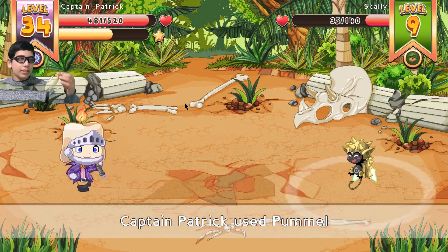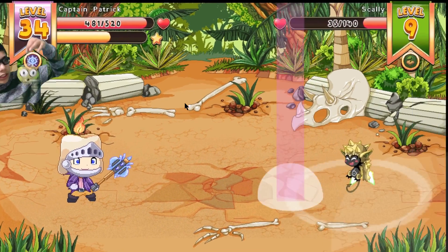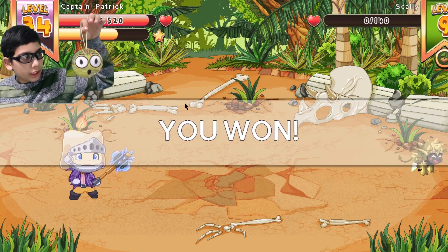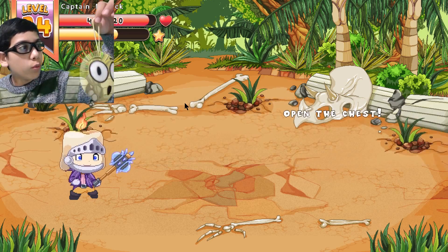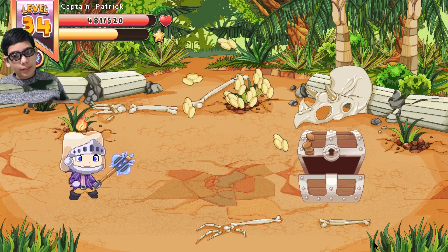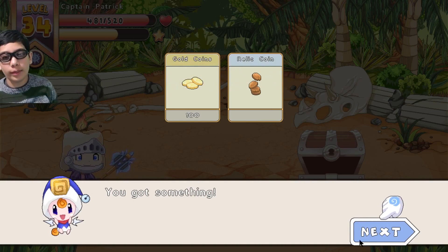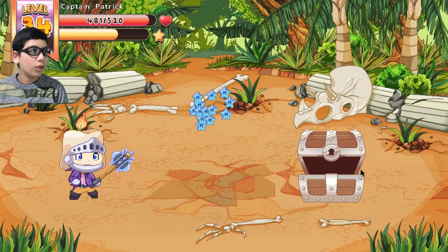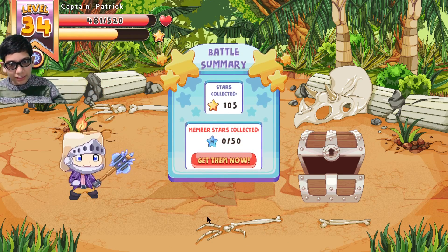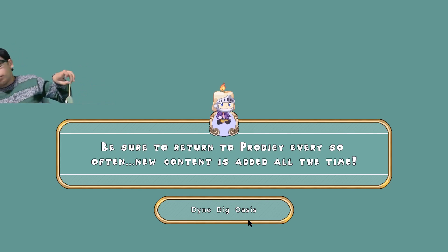So we are in Emoji Lands. Sorry about my shirt — it's kind of blending in like a camel. The only problem is half of this shirt is gray and the other half is green.